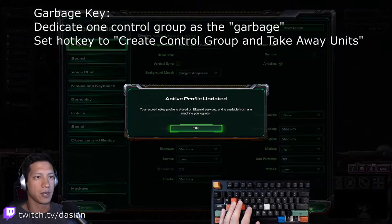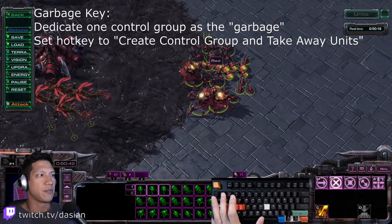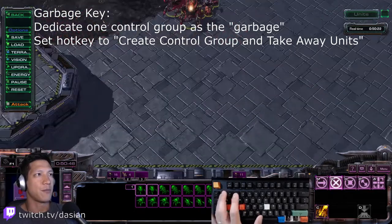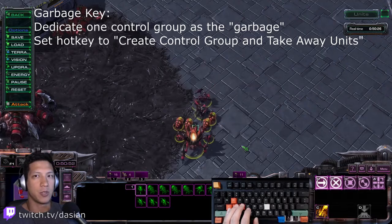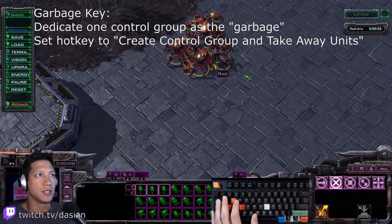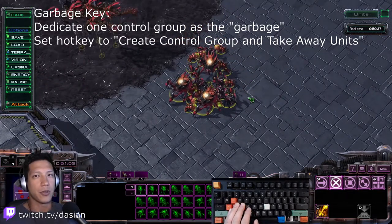I'm going to set it to caps lock. Return to game. Now I've got my main army on one. Every time I hit one, it selects them. I'm going to box some stuff off, hit caps lock, and then tap one — and now they're gone. This is really good for splitting up armies when you're getting multi-pronged. It's also really good for ling-baneling micro and setting up your own multi-pronged attacks as well. So it's just a very useful thing to have.